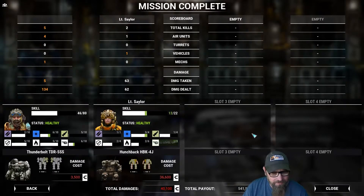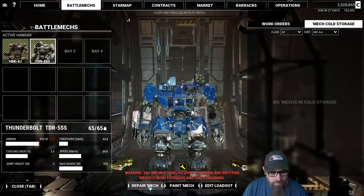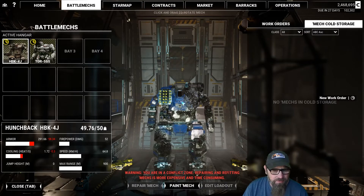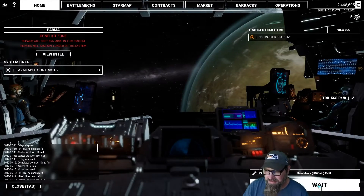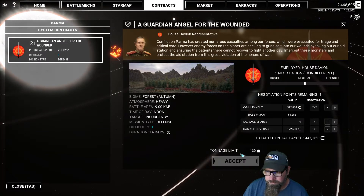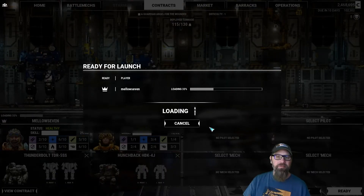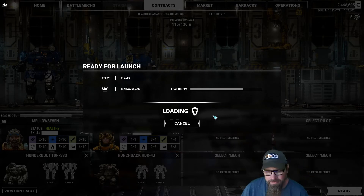We could have taken one more — I missed something, I thought I had four things clicked but clearly I did not. Let's go ahead and do a quick repair. 17 days on the Hunchback — yeah, that's fine. Let's do this defense mission. Only four salvage, but it's medium lasers and things we know we need that we won't have to buy later. Maybe we even get a mech out of it — well, no, not with four salvage.